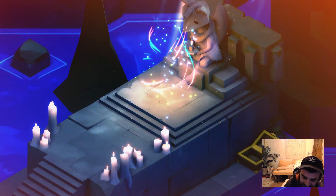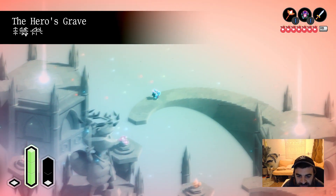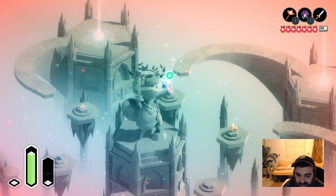Anyway, come up here — here's the location. You just pray at the statue, which you could do before, but you'd be stuck. Now we have the teleport ability, so you can come up here and teleport across.